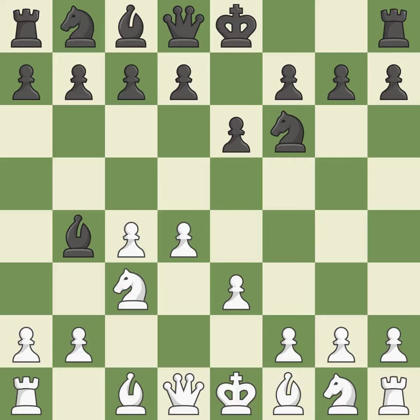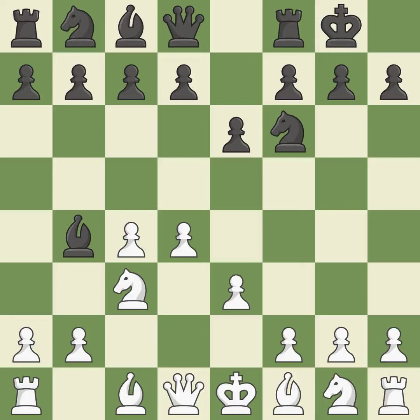Castling gets the king out of the center and activates the rook. Bd3 develops the bishop, supports the e4 square, and keeps black guessing whether the knight will develop to f3 or e2. d5 occupies space in the center, attacks the c4 pawn, and aids in maintaining control of the e4 square. cxd5 opens up the center and captures the d5 pawn.